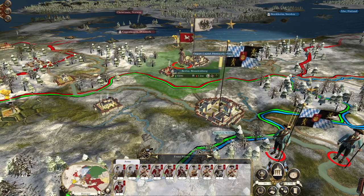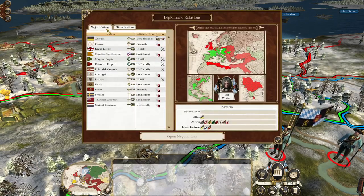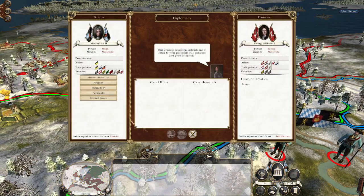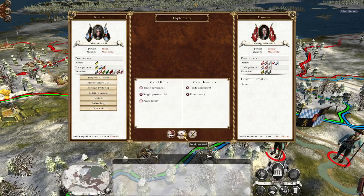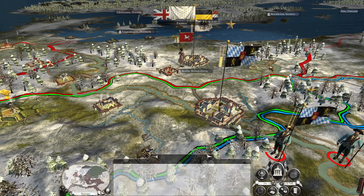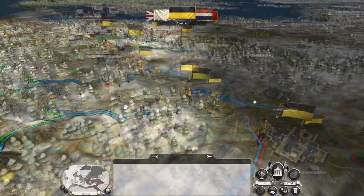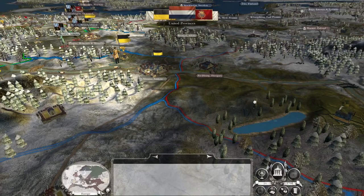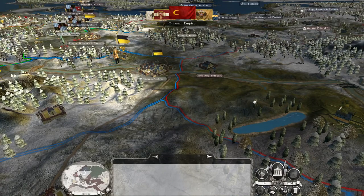The plan is to build up more of a professional army, because when we fight we're going to fight against Hanover and Berlin. Hanover is indifferent to us, so if I offer my entire treasury for peace and trade — damn, nope. I'll try to see if we can buy them off next turn, or maybe give them a national gift to try and get them off our back, because that involvement was really devastating.